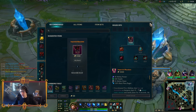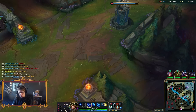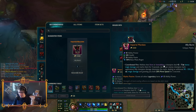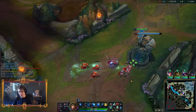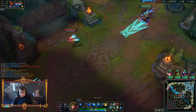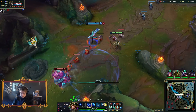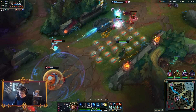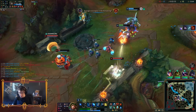Another nice thing about going Manamune first is that your AD shards won't swap over to AP until you complete your Imperial Mandate. Unfortunately, Imperial Mandate does have 5 more AP than Manamune gives you AD, so once I complete the item it will swap over. But by the time I have the item, it's fine to have AP shards. That was one of the weakest parts about rushing Imperial Mandate - you would swap your AD shards into AP before you even had anything that scales with AP.